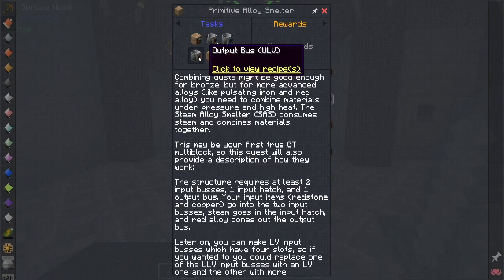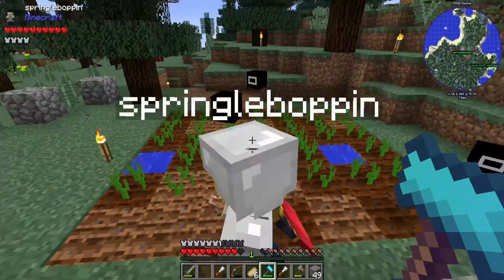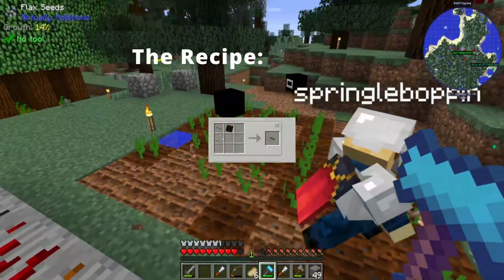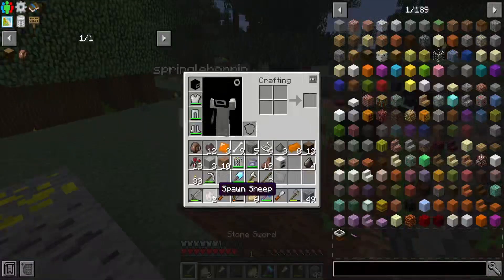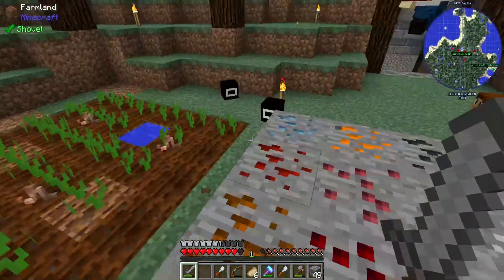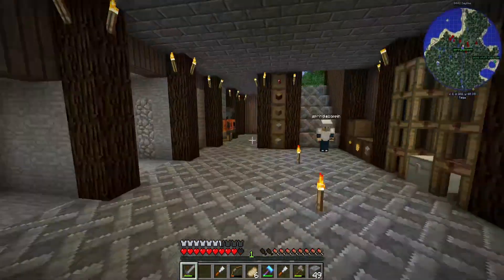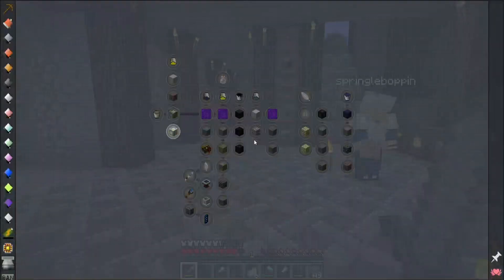First I say we should work on the primitive alloy smelter because we're quite close to getting that. Down set up this little flax farm right here because we'll be needing string in order to coat the cables in the future, and flax gives a bunch of string. We also have some sheep spawn eggs so we can make a sheep farm in the future if we ever want to. Alright, we start by making the primitive alloy smelter.